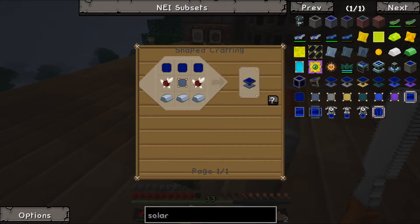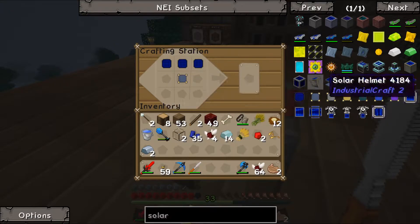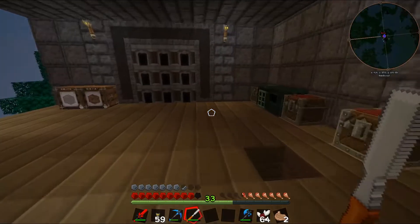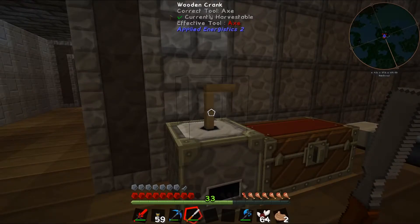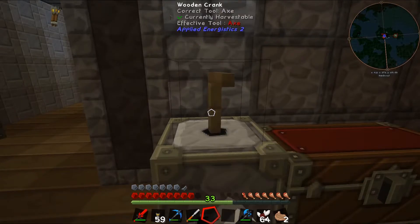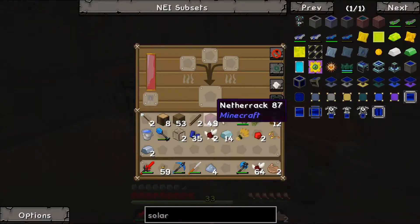We should be able to put it all together, but it's not going to let us — we need three iron and we only have two. We'll grab one of those and chuck it in the grindstone, and that should process down. It's a bit of a pain that nether ores don't go on the SAG mill. Oh, it gives us four iron dust — nice.